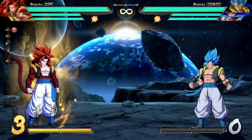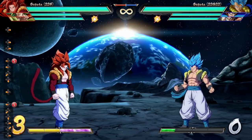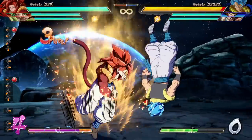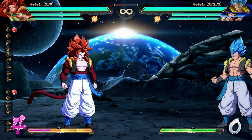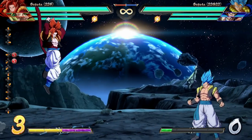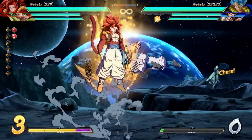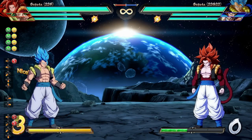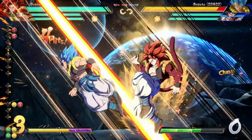Next up is Punisher Guard — quarter circle back S, also air OK. This is his counter attack. If you get hit by a physical hit — not a projectile — you'll blow them back. It doesn't matter if it hits at the very tip of your toe; if it hits anywhere on you, you blow them away. Since this move is air OK, one of the handier things to note is it'll stop super dashes in the air. He doesn't have a real way to stop super dashes in the air otherwise, so being able to counter them with this is a solid option — especially for people who just spam super dash nonstop.